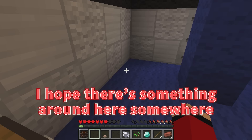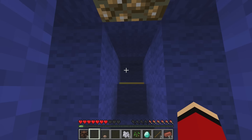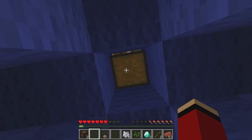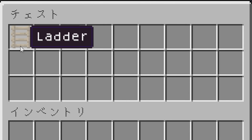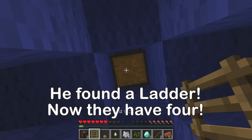I hope there's something around here somewhere. Did you actually find something? There was a chest here? A chest — open up. A ladder! We have four ladders now! We did it — we can trade and escape.